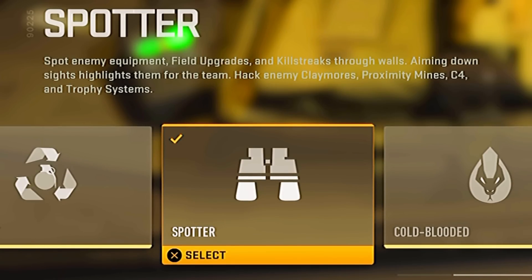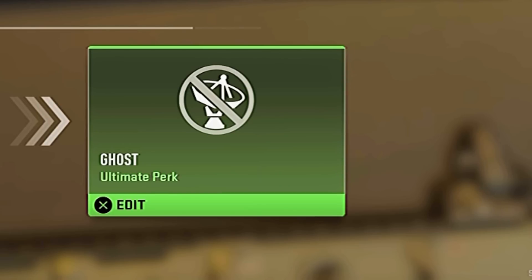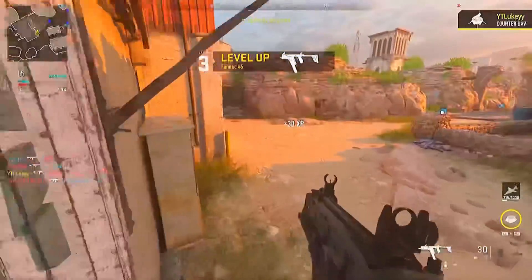Perk 3 should be Spotter. This will allow you to see the enemy's equipment and field upgrades, and if you destroy them with your weapon, you'll get weapon XP. If you also want to use Ghost, this will help you stay off the minimap whenever they have a UAV and will result in you dying less. Load into Kill Confirmed and use a UAV so you can see the enemies on the map, and also use a Counter UAV so they can't see you.